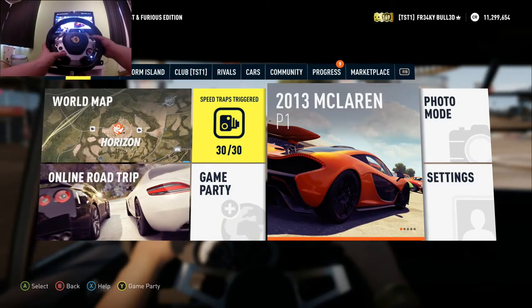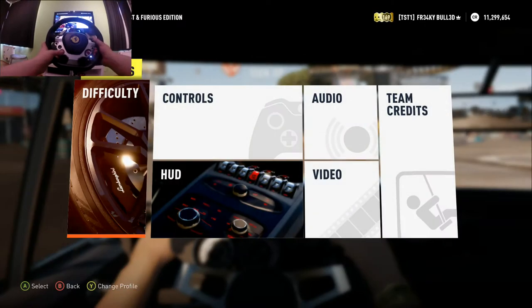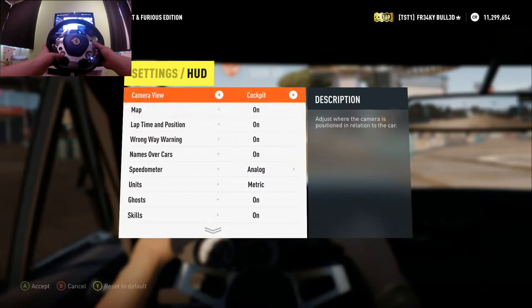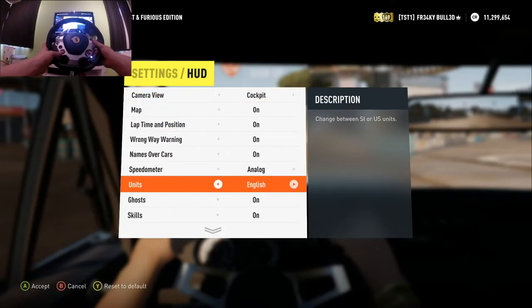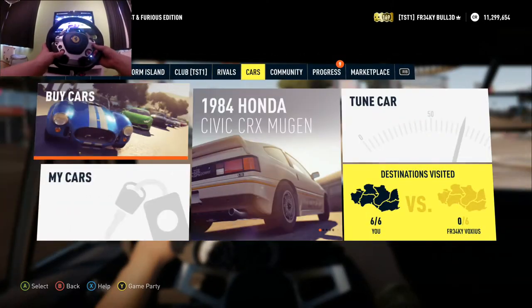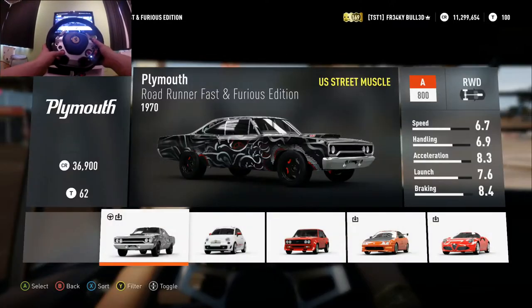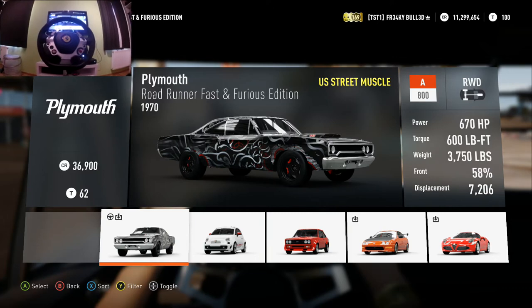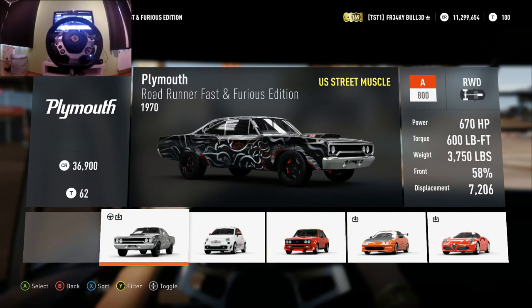First I'm gonna go to settings somewhere here — yep, and then difficulty... this one, and put it like that. Cars, my cars — and then you can toggle. This car stock has 678 horsepower.